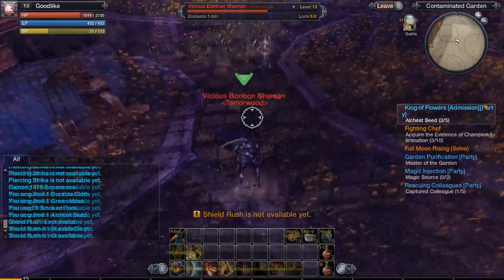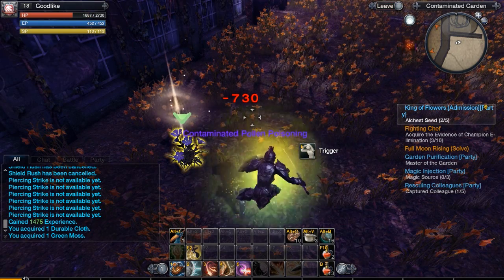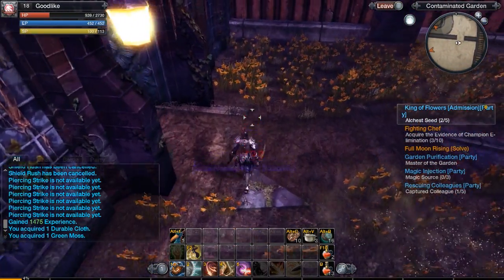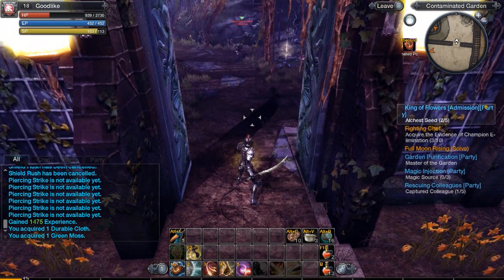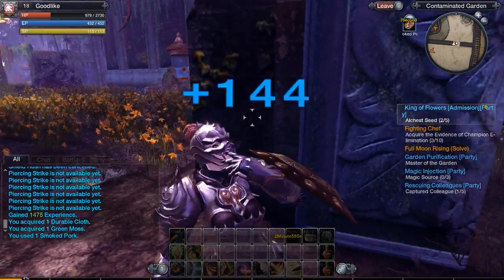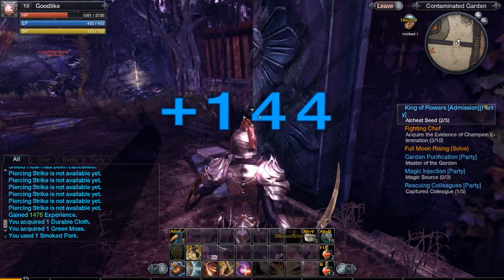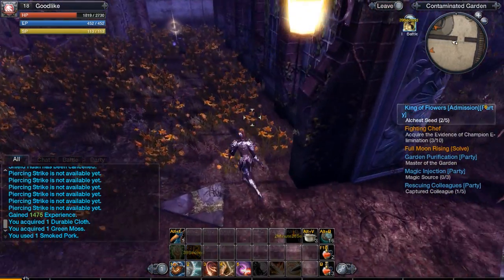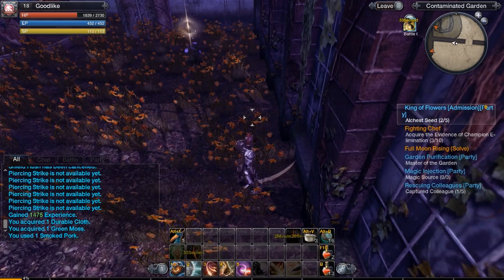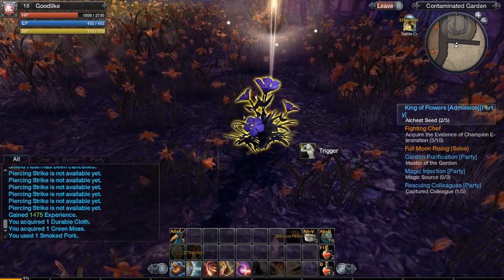Besides trash mobs there are environmental hazards — specifically there will be flower patches which release gas that will hurt you after 5 stacks for a significant chunk of your life. It hit me for 700, which is about a third of my health. I'm not sure if it's static or percentage damage, but it really hurts. You mustn't stand in them if you can avoid it. Generally it's simple to go around them — you can hug the wall if necessary, and if you do not see a path you shouldn't get hit anyway.